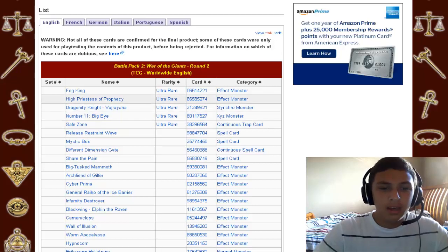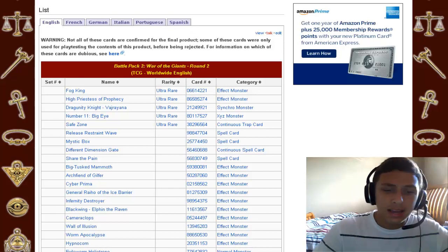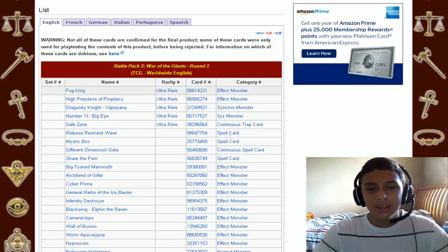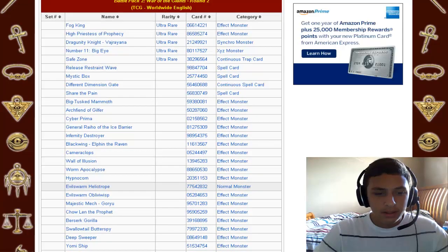I don't see Spellbooks being useful in sealed either. The only usable archetype reprint is Safe Zone, which is actually pretty good. Looking at other reprints — Evil HERO Malicious Edge with Heliotrope is kind of weird, Chao-Len is a pretty good one, Cameracops is decent, and Megamorph is amazing, especially in sealed. Berserk Gorilla is decent too.